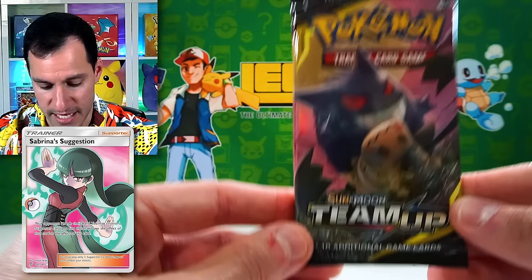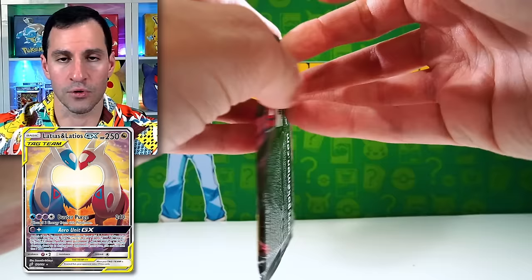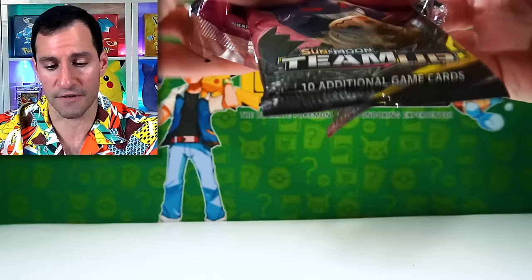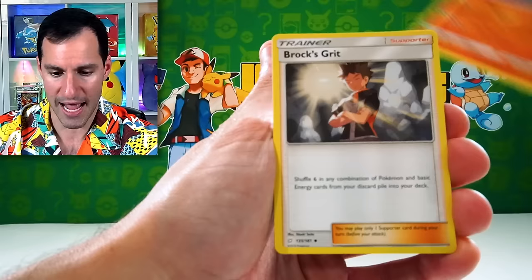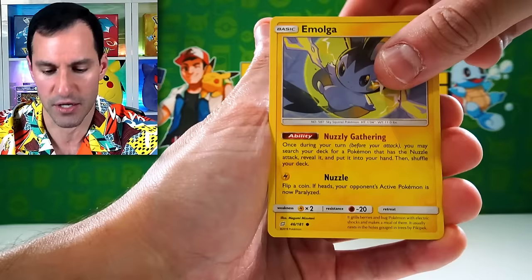The other card you really want to pull is that Latias and Latios — beautiful, beautiful card. My voice would be gone for the rest of this opening if we pull either of those. Fire energy — let's see what we can do. Dragonair, Torracat, Brock's Grit, Klefki, Pidgey — inside joke — Emolga, Magikarp, and a Viridian Forest.